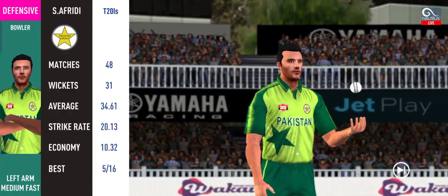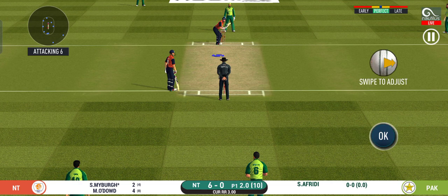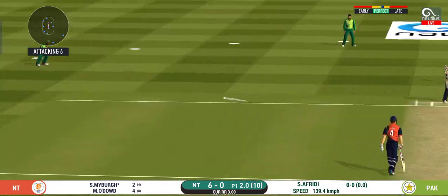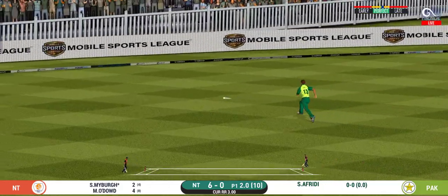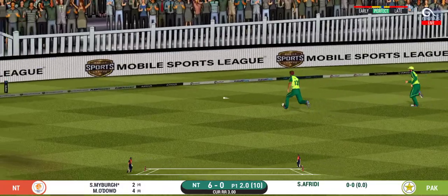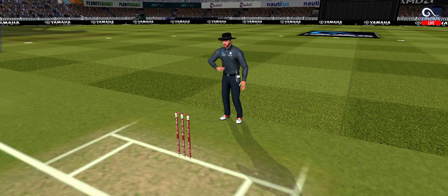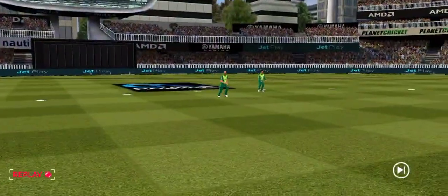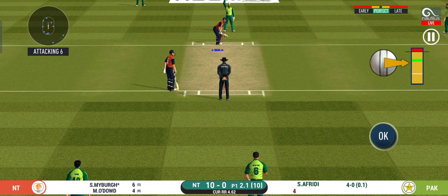The batsman pushes it gently towards the gap for a single. There's a change in the bowling — pacer brought back. The bowler needs to be precise with their line and length. Beautifully placed, threading the ball between the fielders.